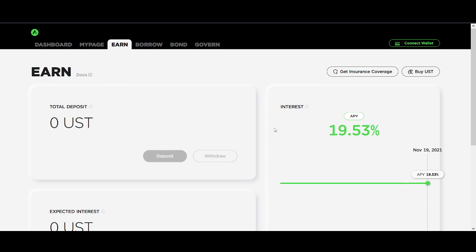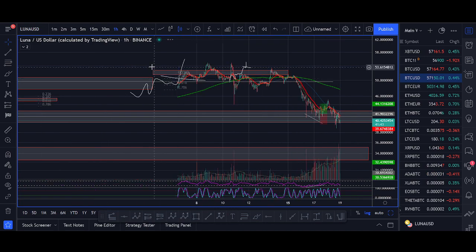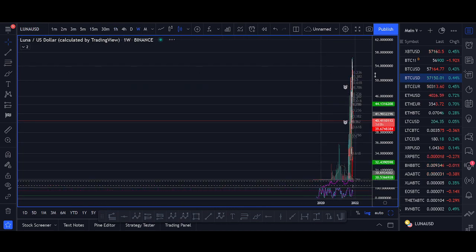If you're a massive fan of the Luna Terra ecosystem, you definitely want to watch this video. This is a long-awaited video. There's so much you can do with the Terra Luna UST ecosystem — you can borrow Luna, stake Luna, borrow UST against it, use Mirror Protocol, and do farming. This is one of my favorite projects.